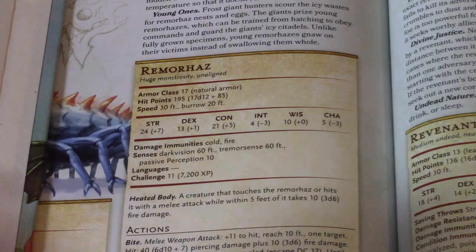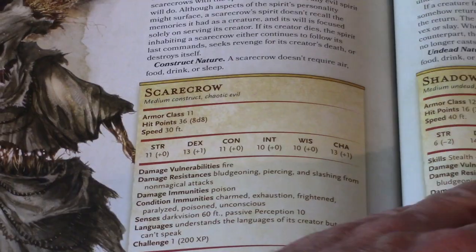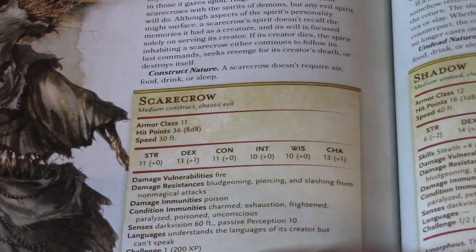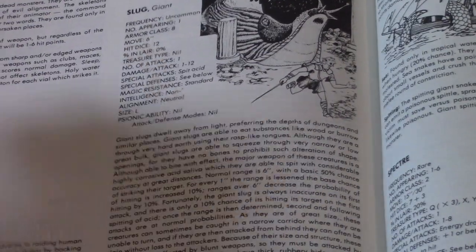Let's check the modern Monster Manual and see how we're doing in the S's. Salamander and Satyr are in there. Scarecrow is something new. A Shadow — I think a Shadow does appear in the old Monster Manual. Did I just skip it? Yeah, I skipped a whole giant page.